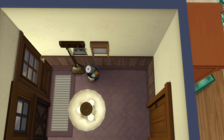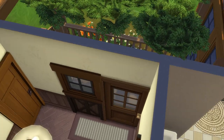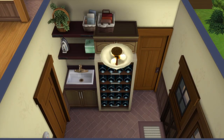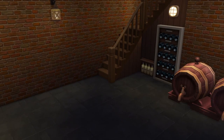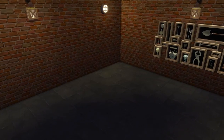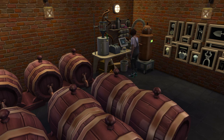Having a mudroom is essential for any farmhouse, so I made sure to include one. It's got extra pet supplies, a place to wash up, and access to the basement. Down here I made it into our cask cellar. Most of this is just aesthetic, but I did include a juice fishing station so you can brew up some stuff down here. If you have the Horse Ranch pack, this would be a great spot to renovate into your nectar-making cellar and storage basement for aging your nectar bottles.